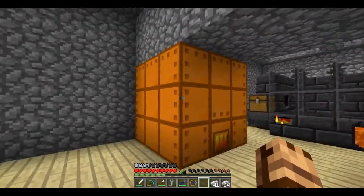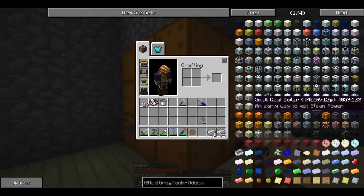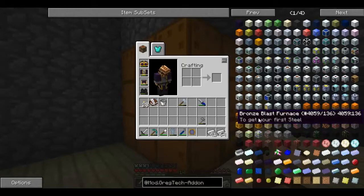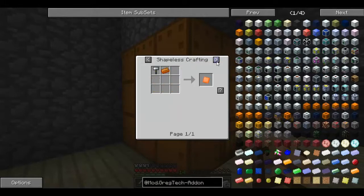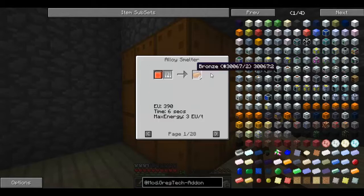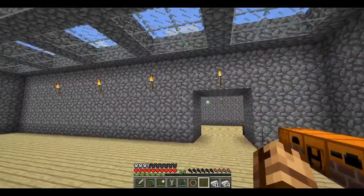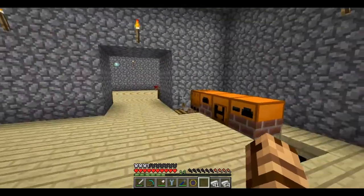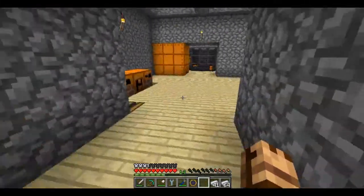The blast furnace recipe itself is actually pretty cheap, but the fire bricks become very expensive very quickly. In the alloy smelter you can double the output. But if you make bronze regularly - without an alloy smelter - it's three copper and one tin for one bronze. That's extremely expensive, and even with doubling it, it's still ridiculously expensive.